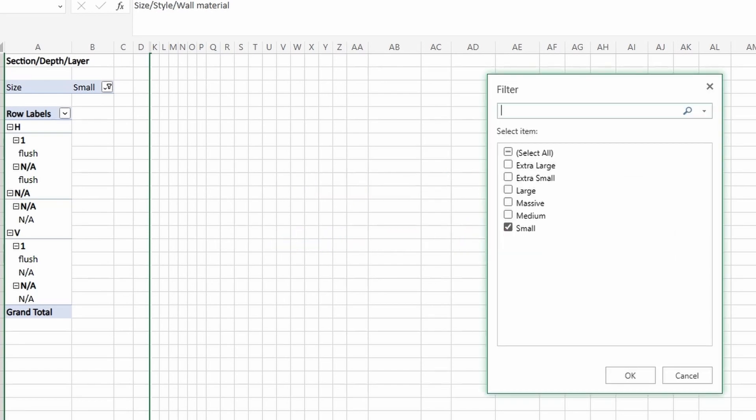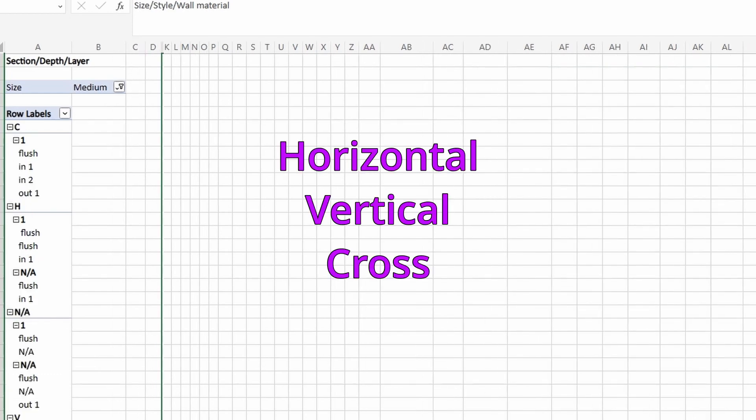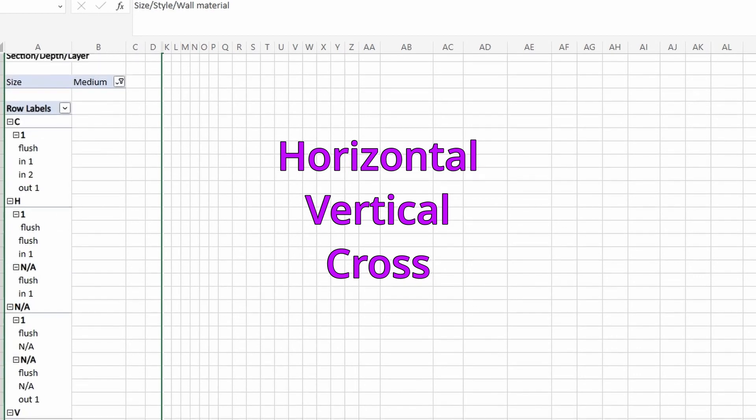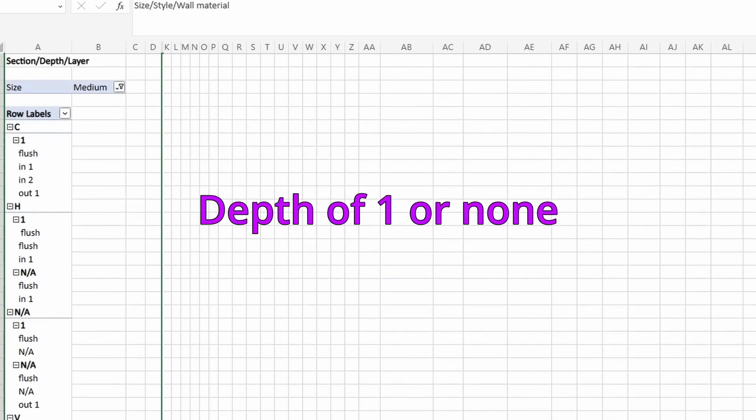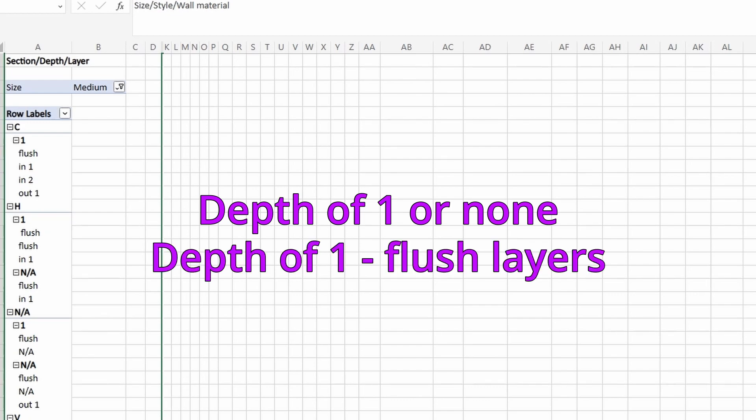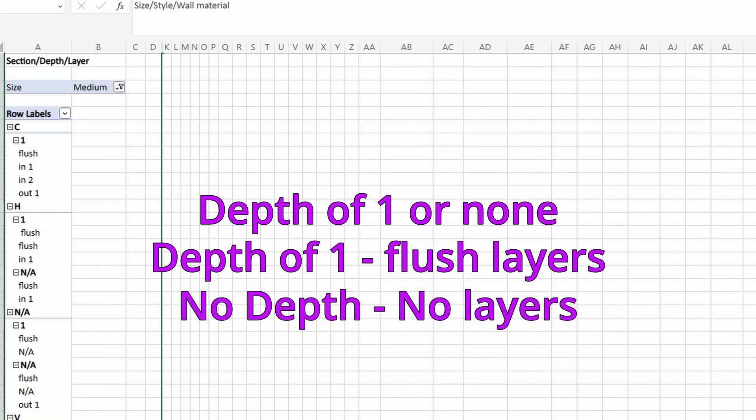Size medium is where we start to see more variation. We have the full gamut of sections, with horizontal, vertical, and cross — cross makes the boxes I mentioned earlier. Depth is either 1 or none, split fairly evenly among the builds of this size. Half of those with a depth of 1 have a flush additional layer, and around half of those with no depth don't have any additional layers.